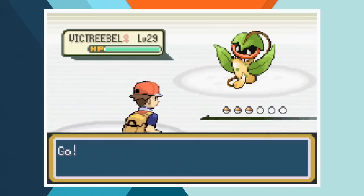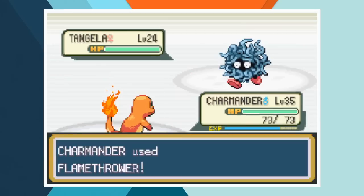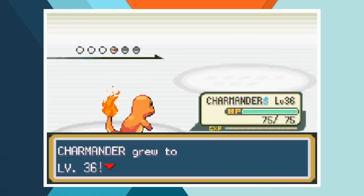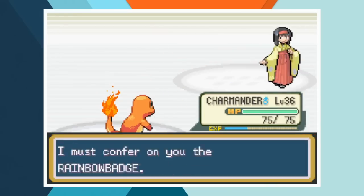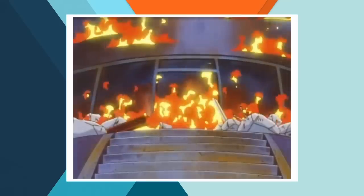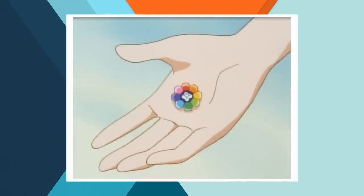Erika sends out Victreebel first and Charmander burns her up with Flamethrower — one down. Tangela comes out second and it's another one-hit KO. Flamethrower knocks out Tangela and forces Erika into her last Pokémon, Vileplume — and Vileplume is down too. That was easy. I have a faint memory of Erika's gym burning down in the anime, and I think that just happened again. With the Rainbow Badge added to our case, we can happily move on.